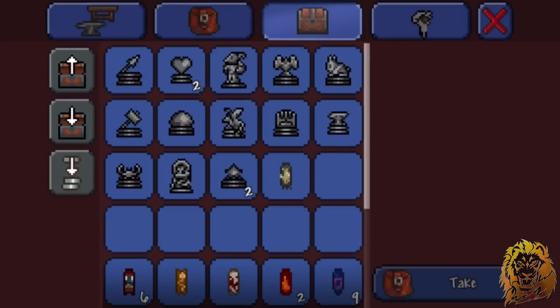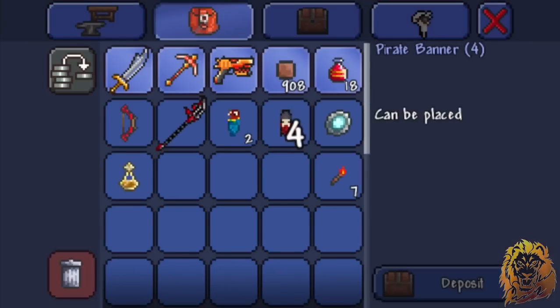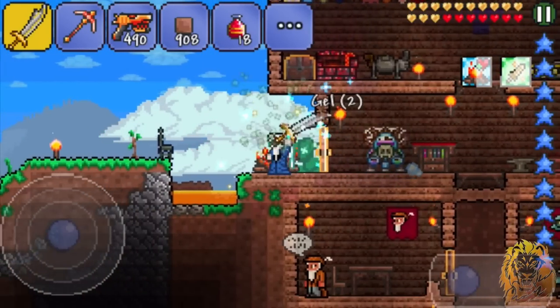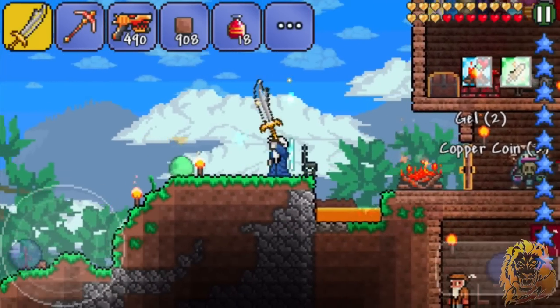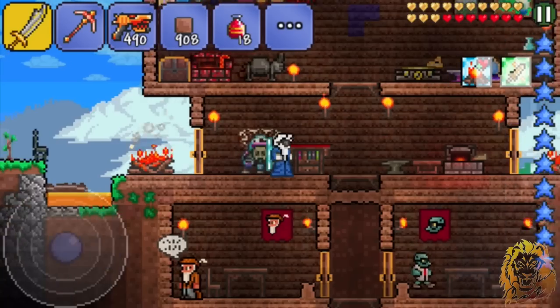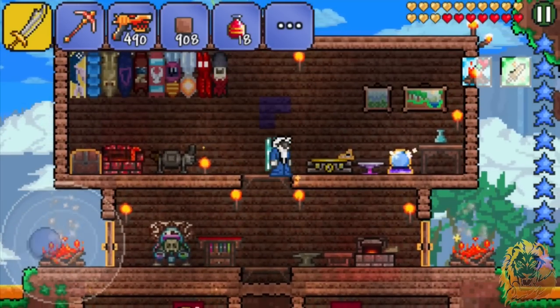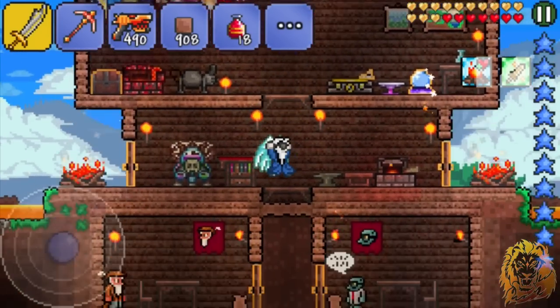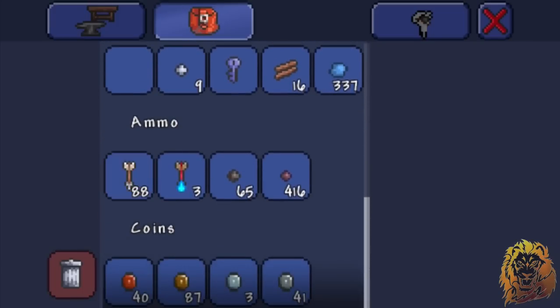Other than that, they didn't drop anything really useful. I've done about 18 of them, which was crazy. I was really hoping to get the Lucky Coin or the Coin Gun or something cool. The pirate captain — out of all the raids — dropped absolutely nothing. That really, really sucked.